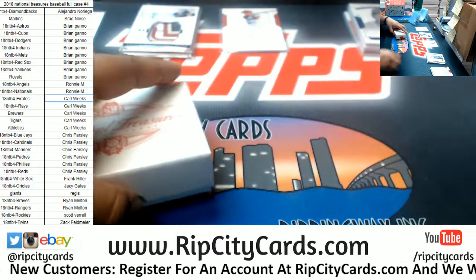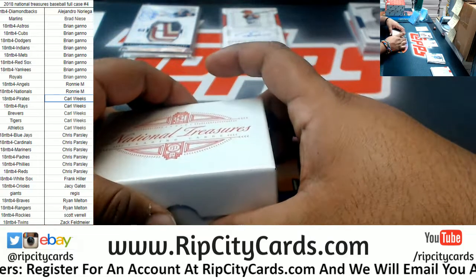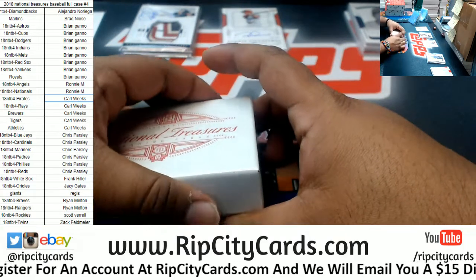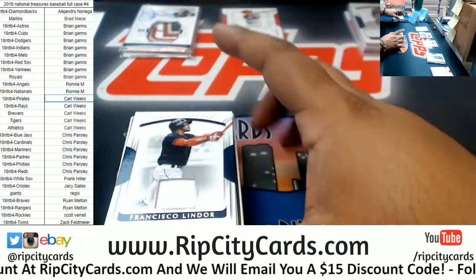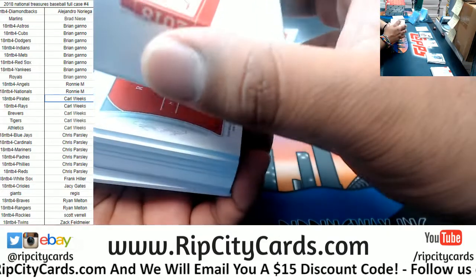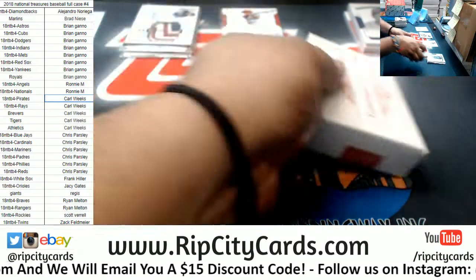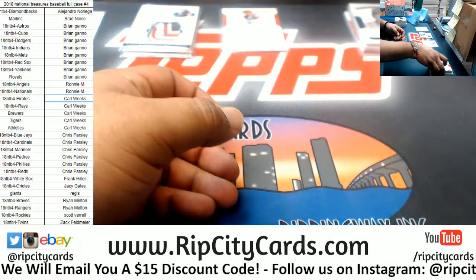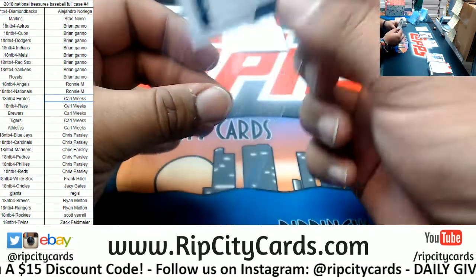What happened there — the ball went into the grass or something over at Wrigley Field? What is that, a double or something? Alright, what's in the second box? We got Francisco Lindor, Indians patch, $2.99.